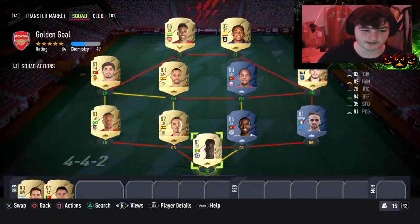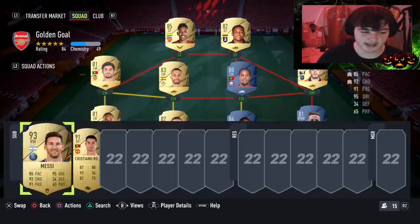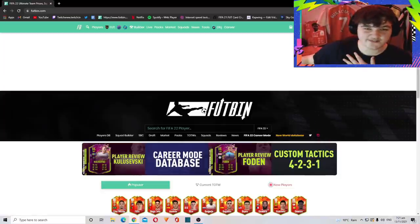Tip number one: make sure your bench players also fit the criteria — preferably players who meet the requirements. I've got Messi and Ronaldo who I could sub on straight away and they'll help me out a load since they easily fit the stats.